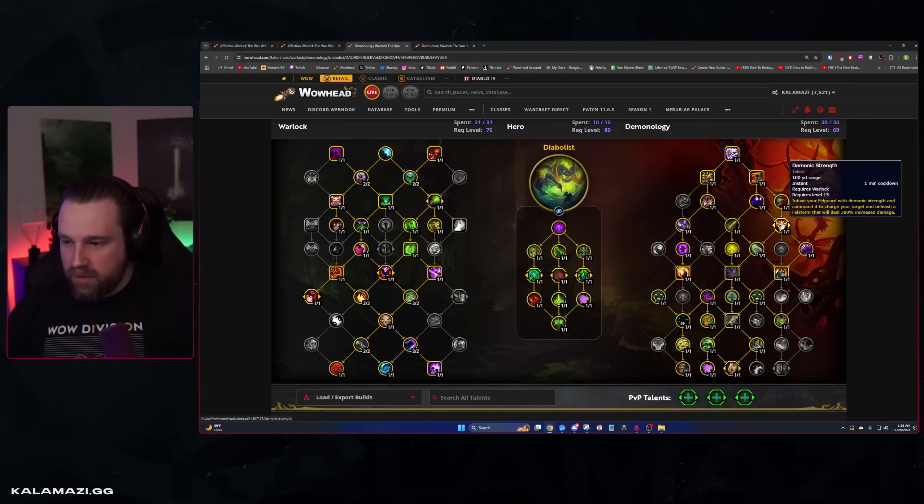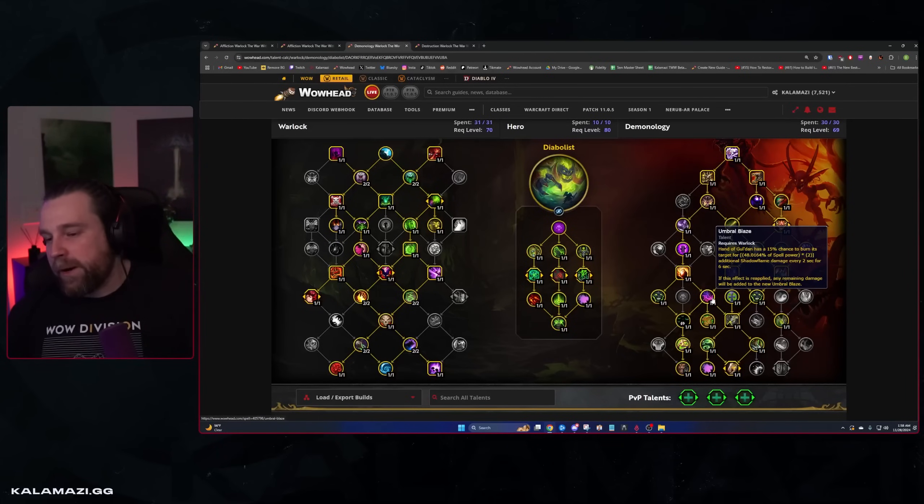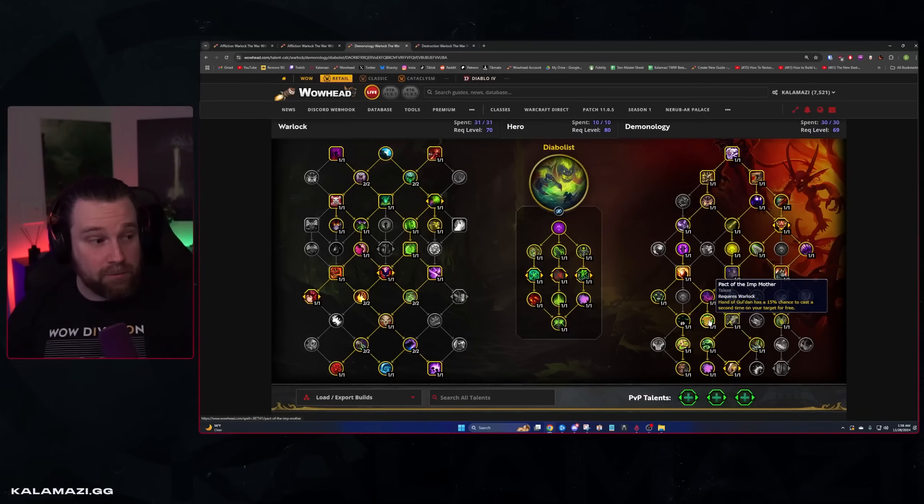For Demonology you're playing Implosion — a big stack cleave profile. Obviously Implosion, Dogged, Dreadlash, Demonic Strength. You're playing Wicked Maw into Grimoire of Felguard, Rune of Shadows, a lot of passive amps, Inner Demons, Tyrant on a one-minute cooldown, and Demonic Consumption. The big thing here: some players are not playing Pact of the Eredar and Umbra Blaze. Pact is great; Umbra Blaze sucks in M+. Some play Shadow Invocation and Felsunder, which does appear slightly higher in AoE, but it's not much higher and it's weaker in single target. More players have shifted back to the stronger single-target profile.